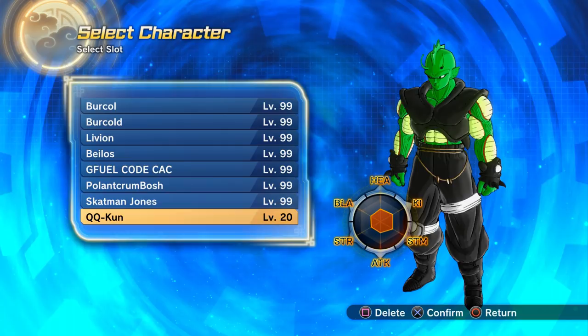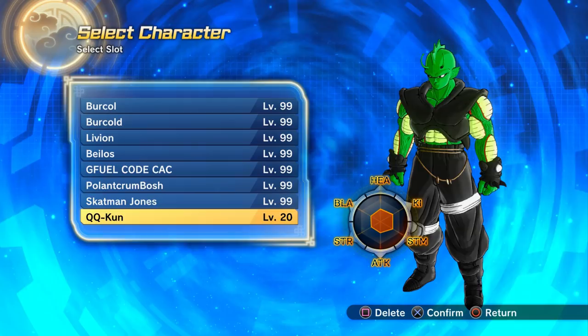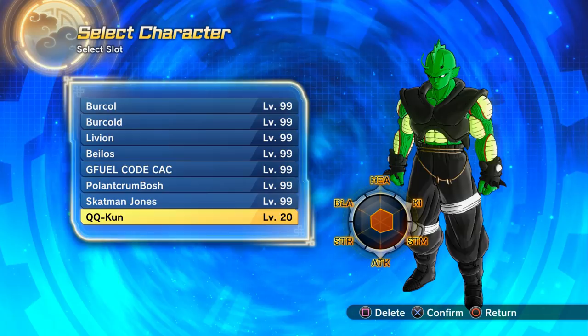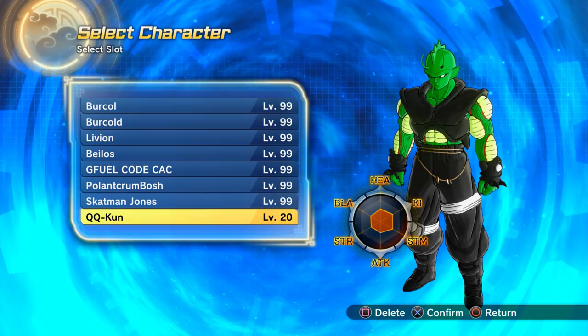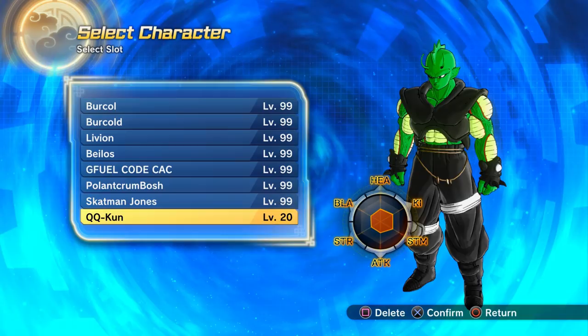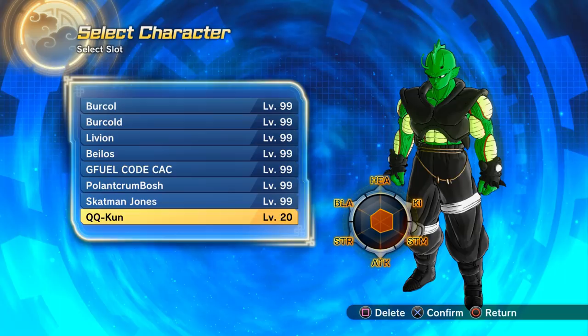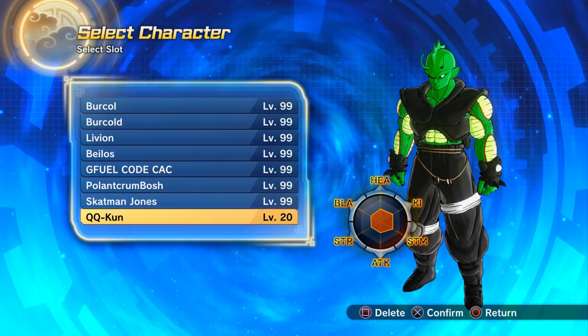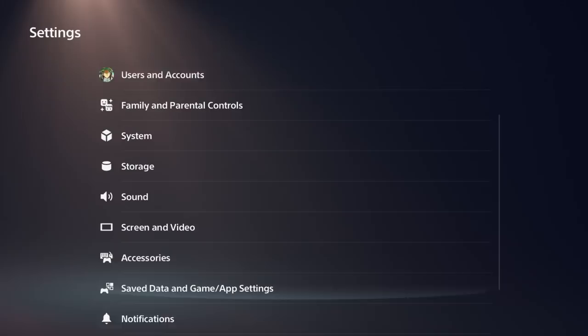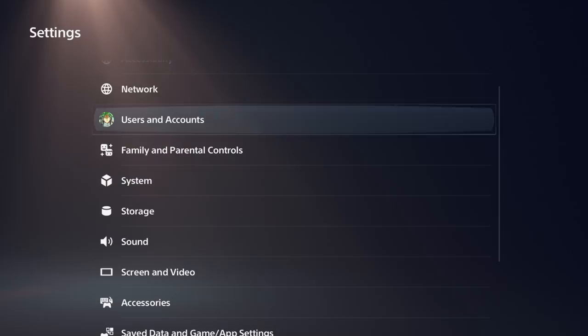I made a Namekian just to test this method. It only took about 20 minutes. All you need to do is go defeat Great Ape Napa and Great Ape Vegeta in story mode. That gives you access to the time rifts. Go to the Capsule Corp time rift, talk to one of the twins, then talk to Bulma or the robot on the right side — and you have access to make QQ bangs.